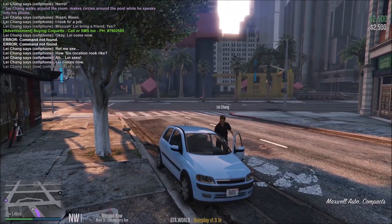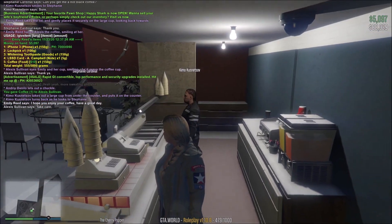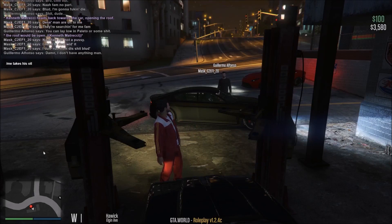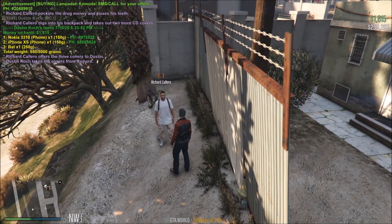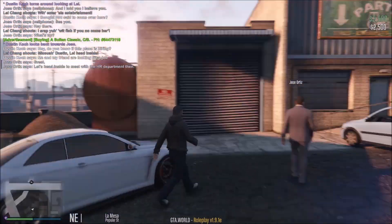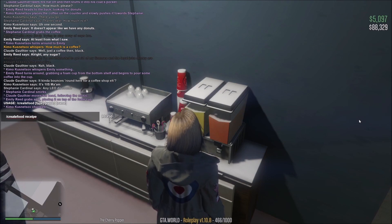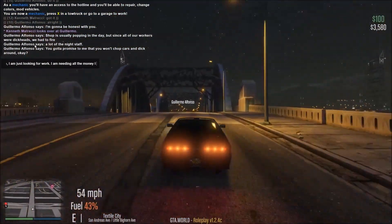Number three: GTA World. This one is great if you might have some anxiety about acting and roleplaying out loud, because this server is entirely in text. This is also great for people who love to roleplay and have great characters, but may not be the best at voice acting or have the microphone equipment to partake in traditional vocal roleplay games. There is a sign-up process; however, there is a lot more room as the server currently has 500 members. And what is really cool about GTA World is that even if you are still not accepted into the server, you can still browse the forums to see what kind of factions are being played.